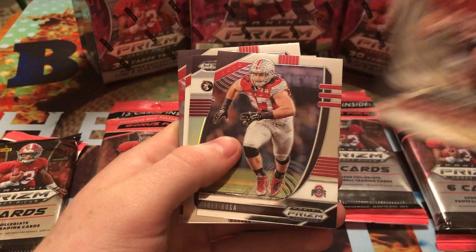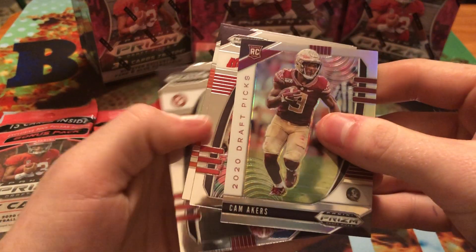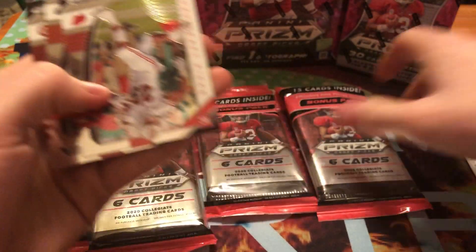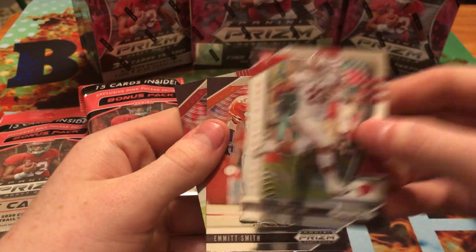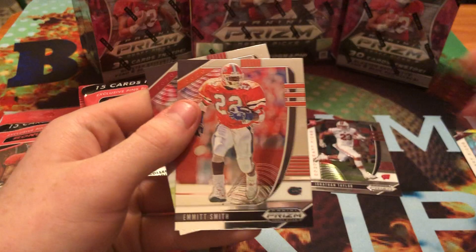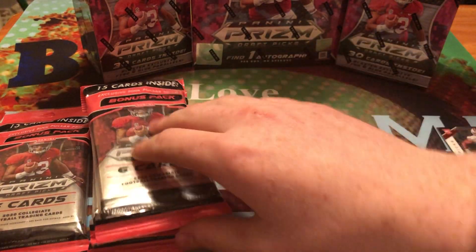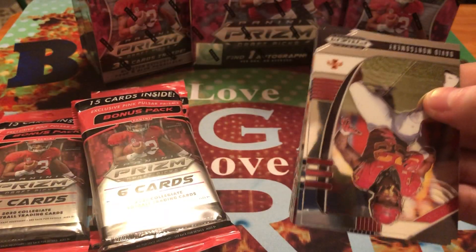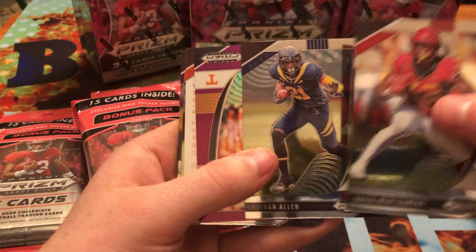Alright, we got a Mayfield, Joey Bosa. We got a Silver Cam Akers. And we got a Jonathan Taylor rookie card. Emmett Smith and Josh Jacobs. Alright, we got David Montgomery.